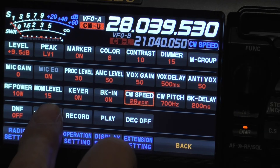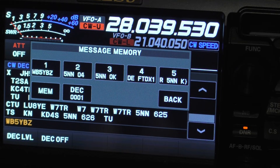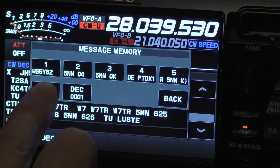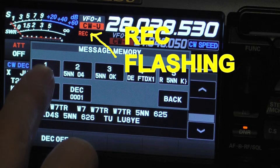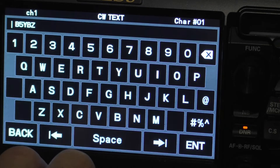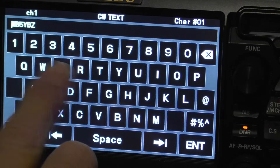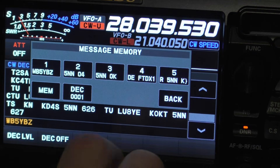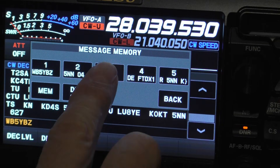I'm going to hit Message, and on CW I push the memory button, push number one, and it gives my call sign — WB5YBZ. Now I'm going to hit Back.